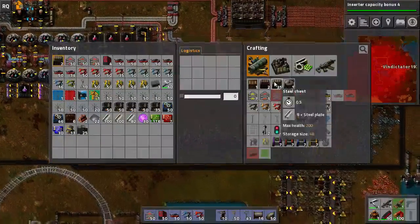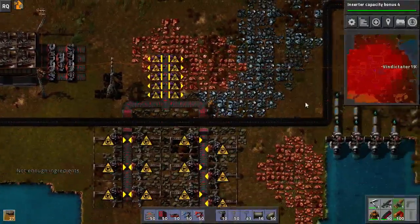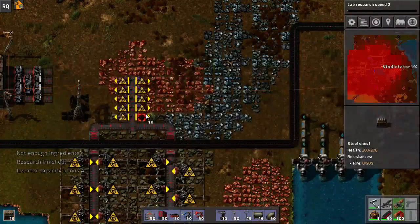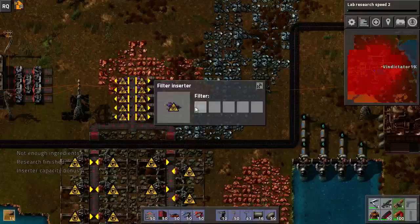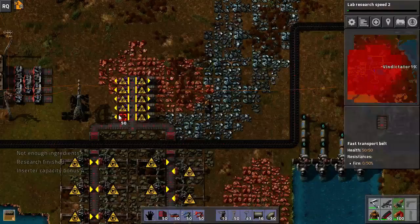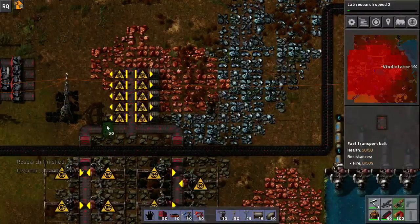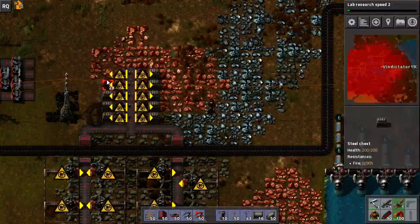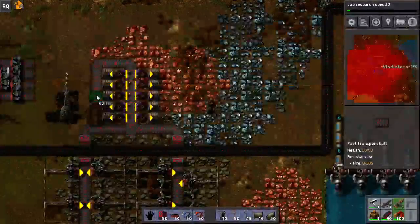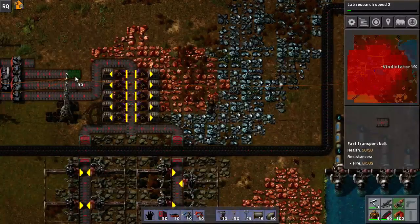Welcome back everyone, we're playing more modded Factorio. Lab efficiency's been done. I'm just getting this set up because this is going to filter out the coal. I'm going to have two sets filtering out coal, because I can just feed the stone up this way. There's plenty of room for two more sets of stone to come in.